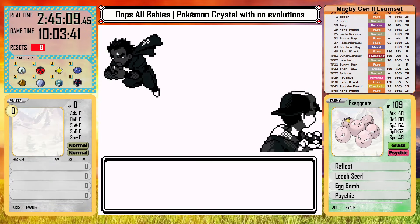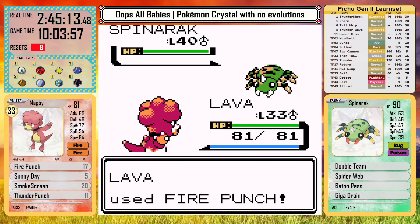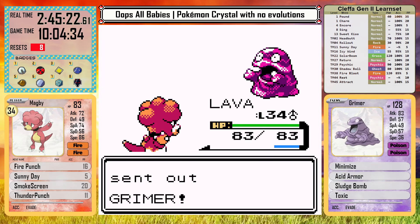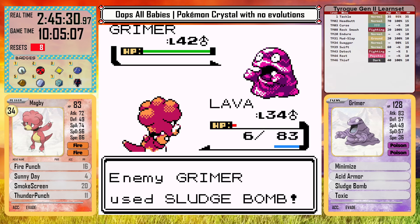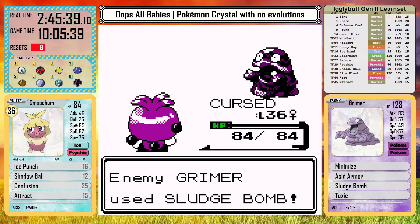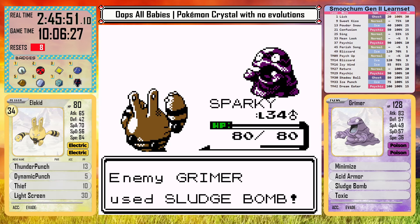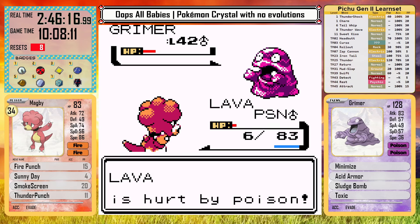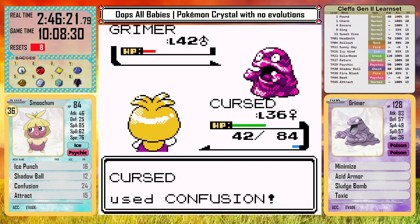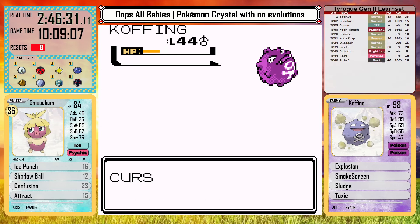Now for Koga. I lead with Magby because I know he has a lot of bugs — Spinarak and Pineco go down to Fire Punch. I set up Sunny Day for extra damage, but Sludge Bomb poisons me. I switch to Smoochum and then go down right away. Elekid does almost nothing with Thunder Punch. I have to send in Cleffa and revive Smoochum. I send Magby to get one more hit in, then Smoochum finishes the Grimer. But it doesn't have the damage it needs for Koffing, so I take a loss.